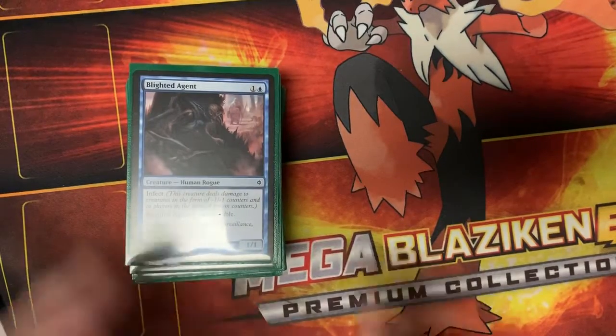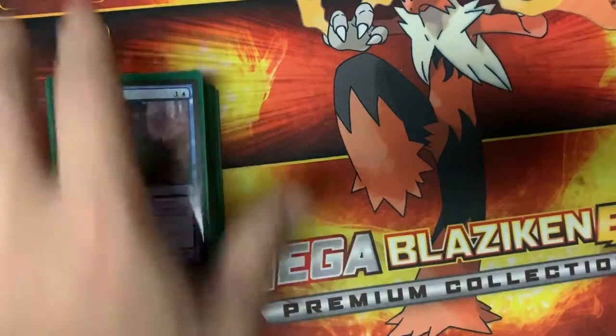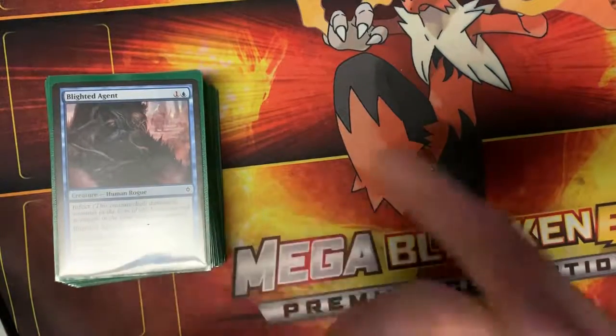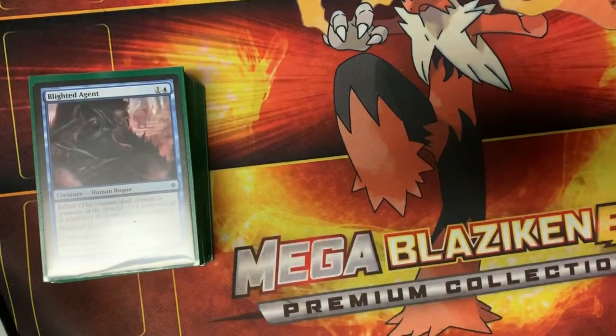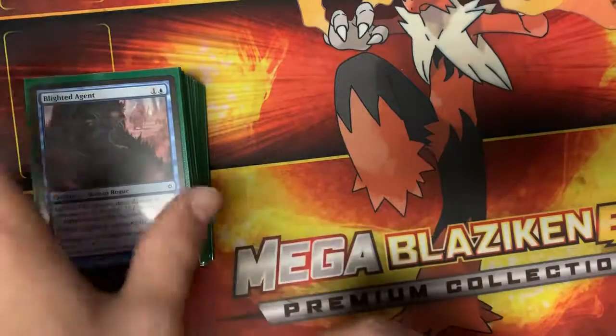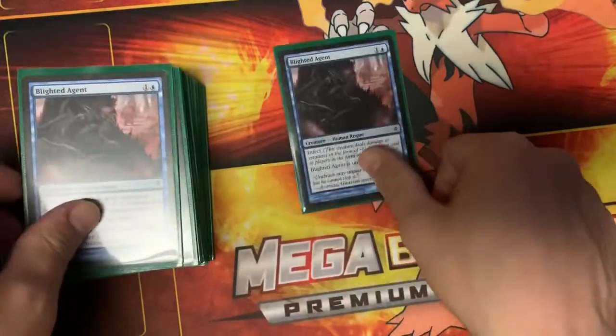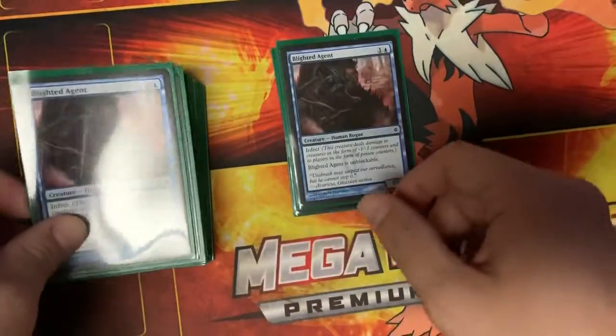What's going on everyone, MTG Hensley here. Today I'm just going to be showing you the progress I've made on building Modern Infect. You can probably tell by the Blighted Agent — or maybe just by the title of the video or the thumbnail. Anyway, let's start taking a look at the deck. We got four Blighted Agents right now.